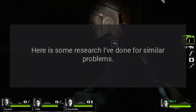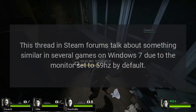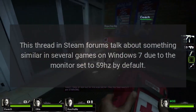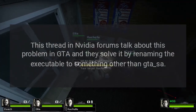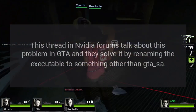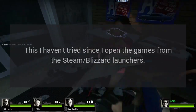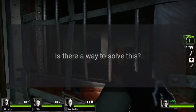Here is some research I've done for similar problems. A thread in Steam forums talks about something similar in several games on Windows 7, due to the monitor being set to 59 Hz by default — I checked and mine is set to 60 Hz. A thread in Nvidia forums talks about this problem in GTA and solves it by renaming the executable to something other than GTA5arx. I haven't tried this since I open the games from the Steam and Blizzard launchers. Is there a way to solve this?